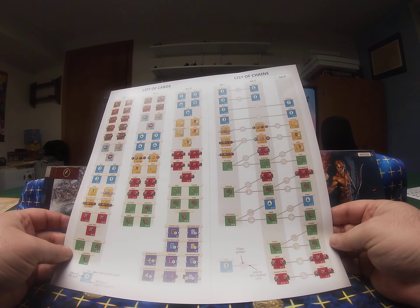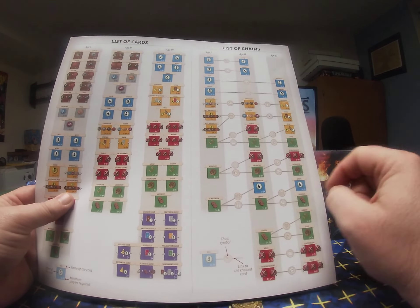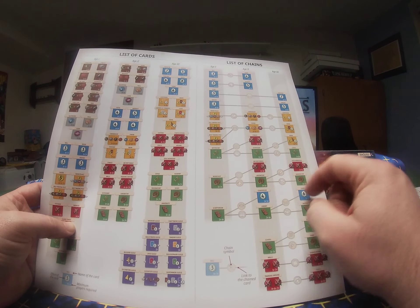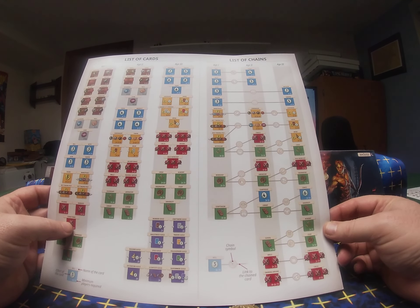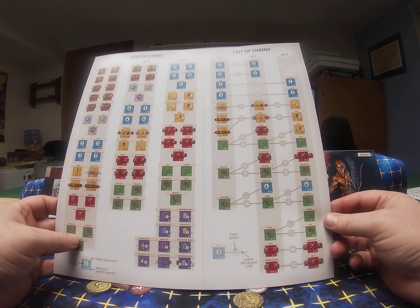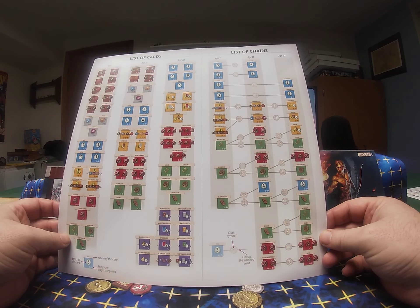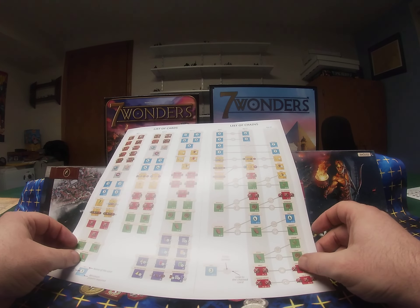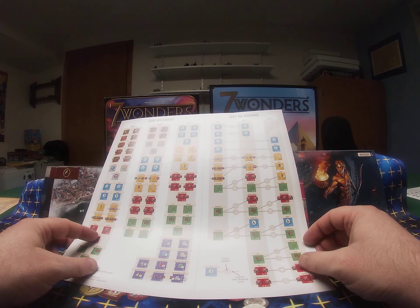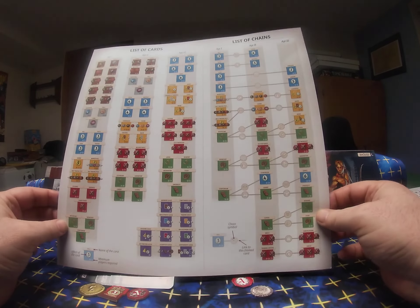One thing I don't particularly like about the change: where cards link, they now use a symbol to link them instead of it saying on the card what it's linked with. I think this is a little harder to follow, especially for younger or newer players. You have to watch to see if symbols match instead of just looking for a name. That's probably the one thing that annoys me most about this newer edition.